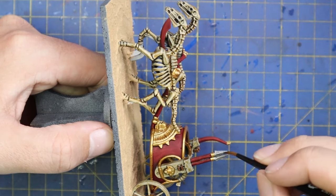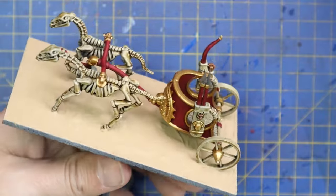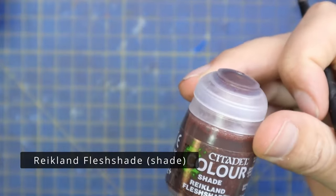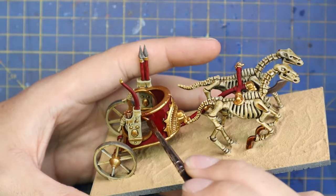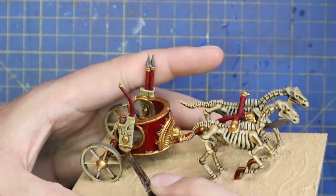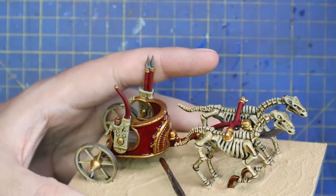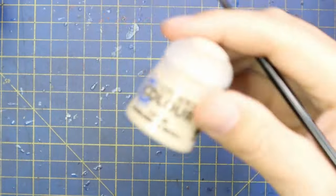Time to shade the entire miniature. I took a step back and considered for quite a while whether to go for Sepia or Reikland Fleshshade. Reikland Fleshshade might seem like a crazy choice, but it goes over Mephiston Red and gold really well because it has a red tone. Sepia is a little colder and might look better on bone — I did a little test section — but the Reikland Fleshshade actually worked a treat on the bone too for that worn, bleached-under-the-sun look. So I went ahead and painted the entire chariot with Reikland Fleshshade.